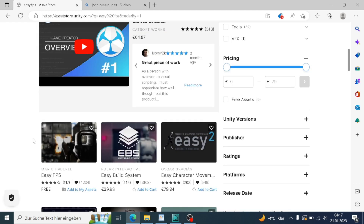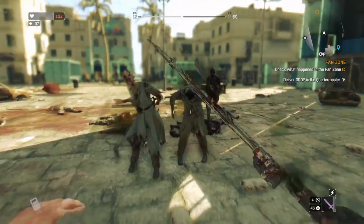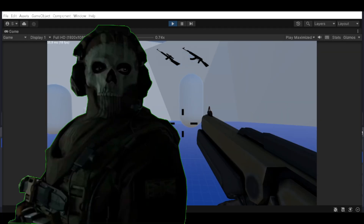I'm too stupid to reinvent the wheel, so I just used the simple FPS asset from the Unity asset store. It came with a first-person controller, a shooting mechanic, a weapon inventory, and even sound effects. Freakin' zombies!